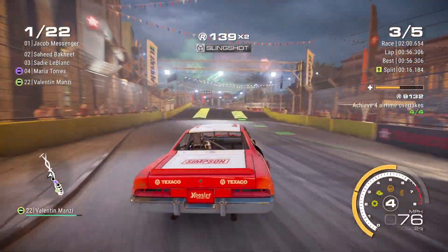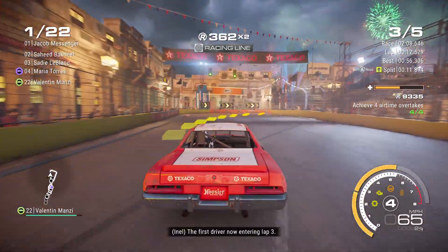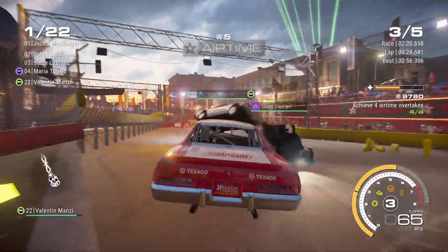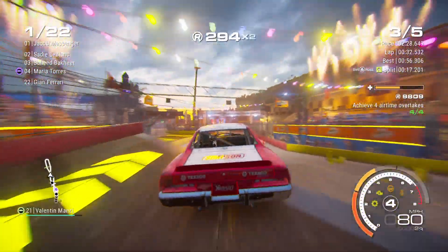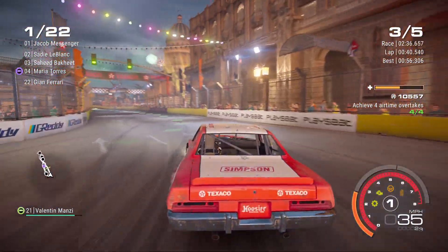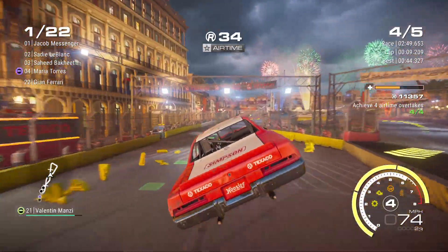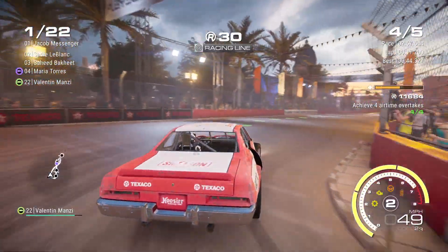A lot of the cars in this DLC were transferred over from another game that was basically about 10 years old when this game came out, called Dirt Showdown. This car I believe was in Dirt Showdown - I know it was in Race Driver Grid, Grid 2 with the DLC, Grid Autosport, as well as 2019. I call it Grid 2019 because it's just called Grid. The van, the hot rod, and the ice cream truck - all of those are from Dirt Showdown.